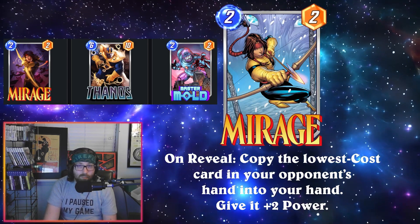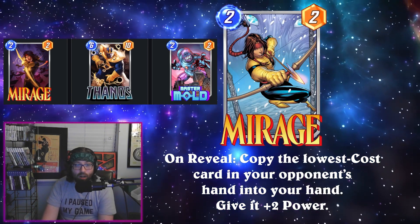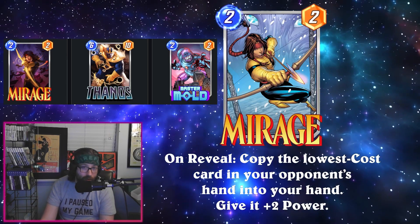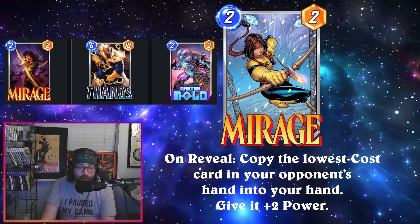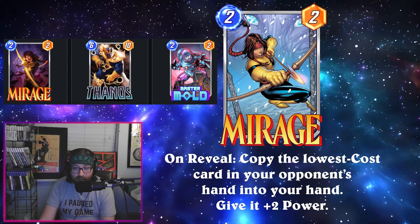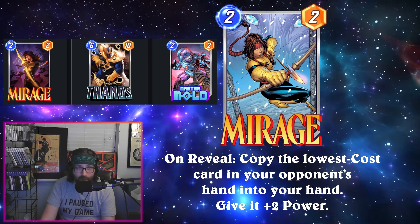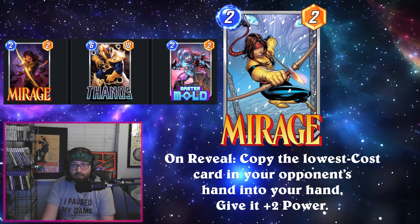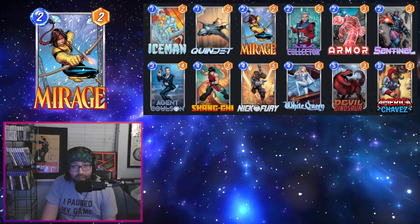I don't think you really want to be going for Master Mold for any particular reason, but if you're really into Mirage and Thanos maybe this is the week for you. Otherwise I think this is a pretty easy week to pass on. If you are interested in buying Mirage, I would highly recommend doing so with tokens, unless you don't have Thanos or you really really want that Thanos variant. If a card is releasing in Series Four, it's almost always better to buy it with tokens — for 3000 tokens it feels all right if you have the tokens to spare.